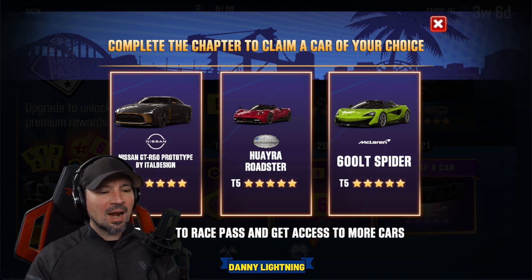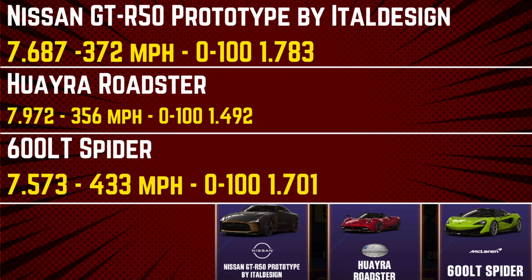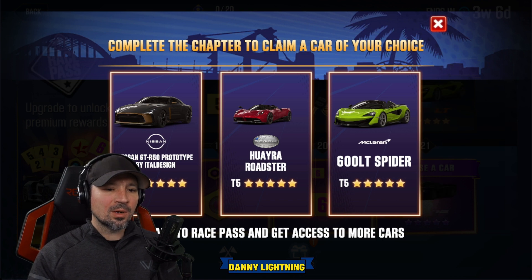Which one of these cars should you choose? I think that's really going to be personal preference, but I'm going to go ahead and throw something up on the screen that shows you the times that these cars run, so you can make a decision on which one you want to get. The Nissan runs about a 7.680, 372 miles per hour, and 0 to 100 in 1.7 seconds. The Wyre Roadster does a 7.972, 356 miles per hour, and 0 to 100 around 1.492. The 600 LT Spider does about a 7.573, 433 miles per hour, and 0 to 100 in about 1.7. I wouldn't say that any of these cars are leaps and bounds above the others, so I think you're just going to pick the one that looks the coolest or the one that you have the most parts for.